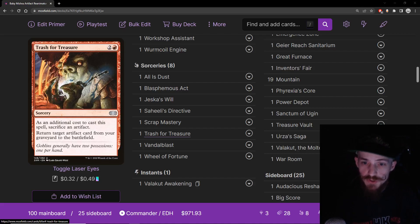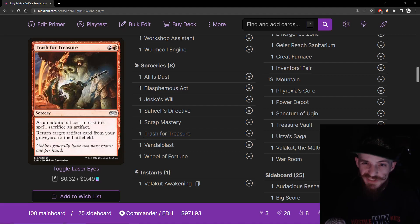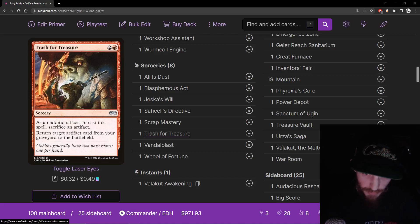Trash for Treasure — two and a red for a sorcery. As an additional cost, you sacrifice an artifact. Return target artifact from your graveyard to the battlefield. That's what we want to do. Of the effects in the deck that do this, this one is the worst — probably even past Scrap Welder, since Scrap Welder can do it over and over even though it doesn't cheat costs. This is just a one-shot effect. However, I think we want all of these effects, so it still makes the cut.